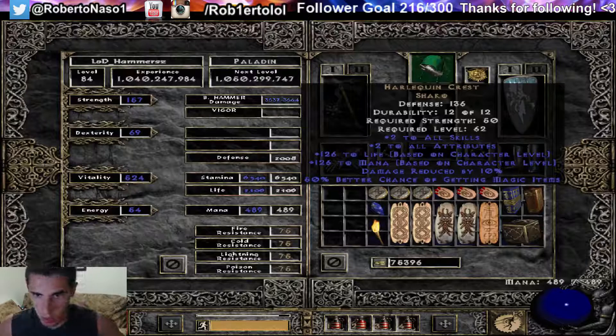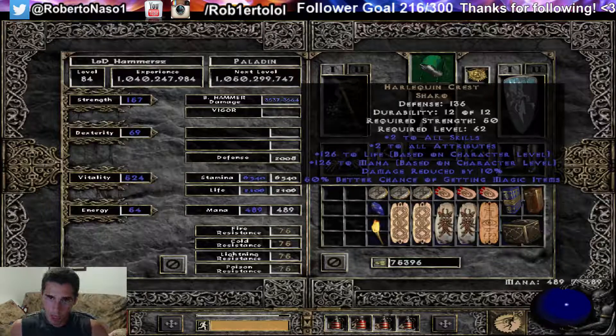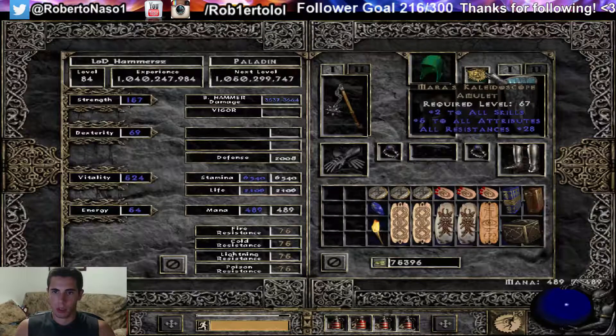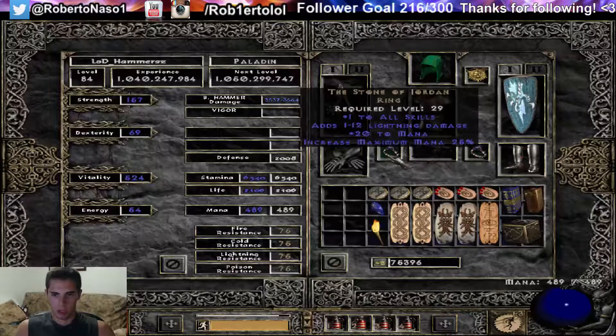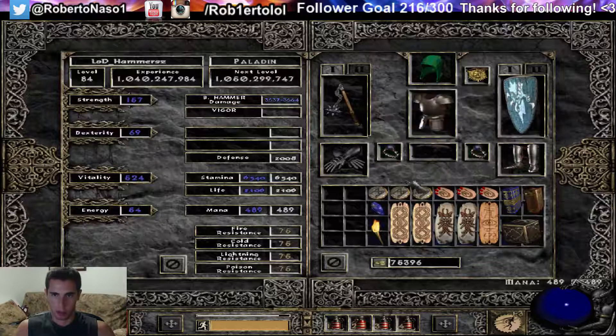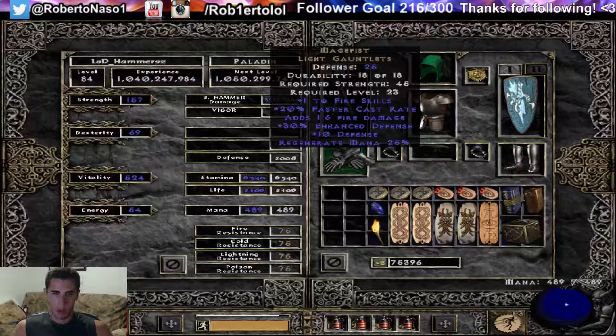I want to socket the Shako so I can put an Ist rune into it to increase my magic find. Mara's with all resist 28 — 30 is perfect, so pretty good. SOJs, classic, very good. Magefist with 30% enhanced defense, very good, perfect.